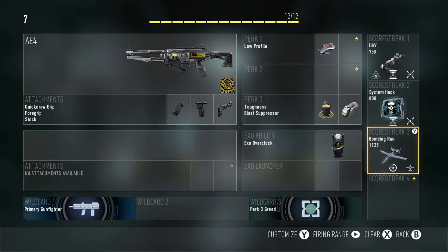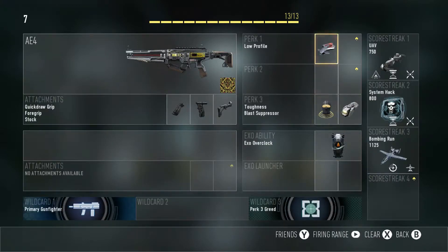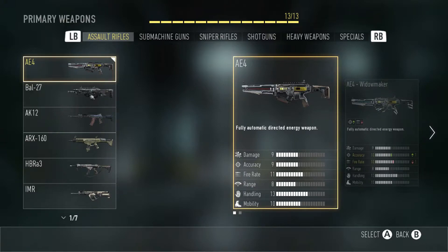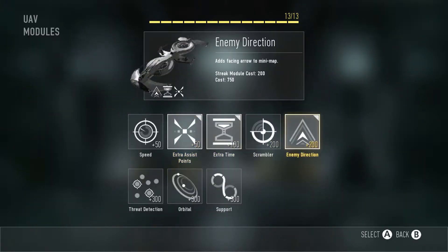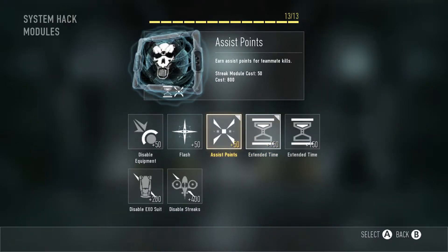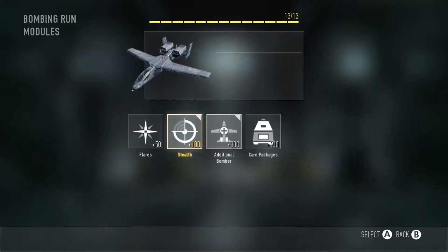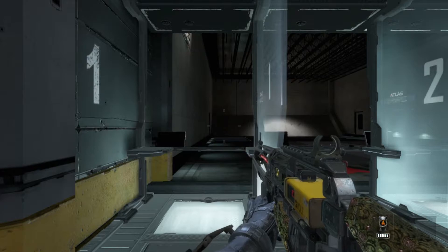Scavenger is not needed because this gun just overheats — it does not have any ammo whatsoever. I'm a toughness freak, I need it. If you don't use toughness you can put on hardline or hardwired with blast suppressor instead. The exo ability is overclocked just to move from one position to another quickly since it's an assault rifle with lower mobility. For scorestreaks I have the UAV with enemy direction, extra time, and assist points, leading into the system hack, then the bombing run with stealth and additional bomber.